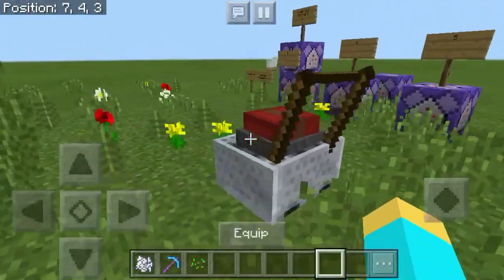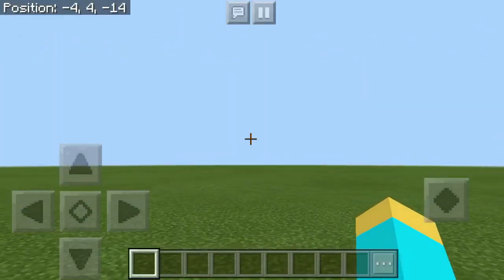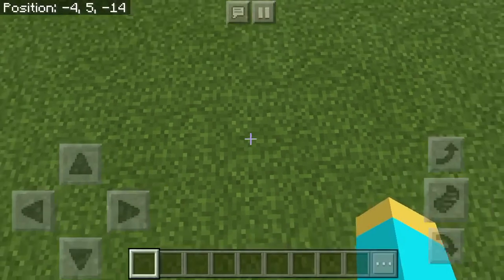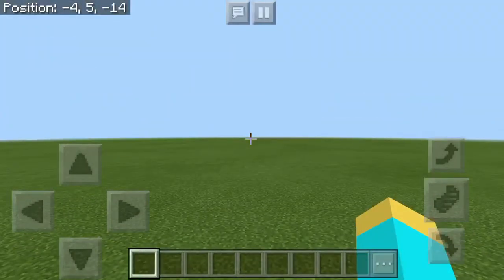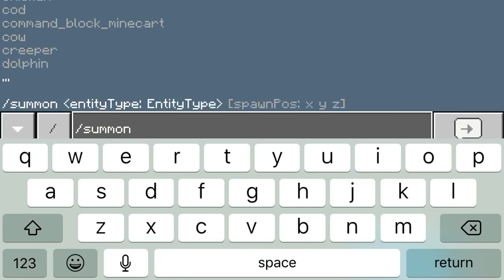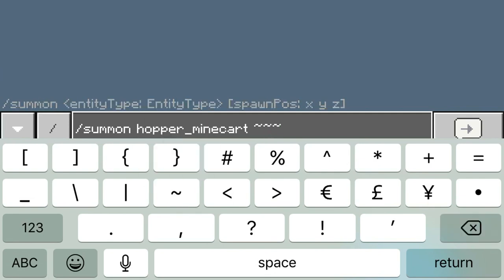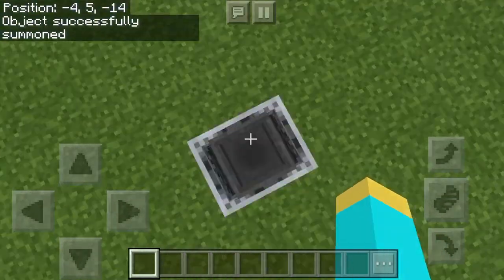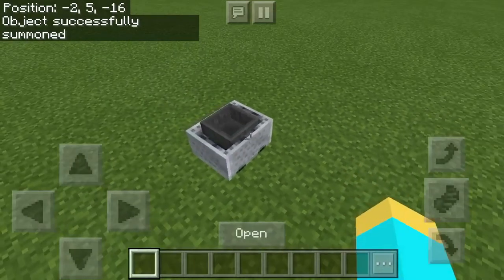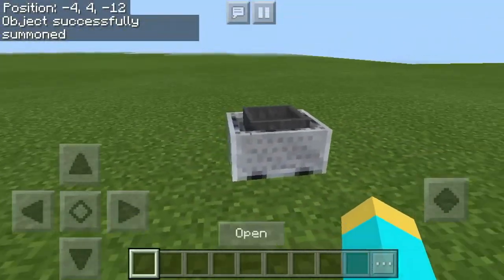Now I'm going to show you how you can build this thing in your own Minecraft world. The first step to making this lawnmower is to fly up at least one block above the ground and type in this command: slash summon hopper_minecart, and then three tilde symbols. That is the first step to making the lawnmower - as you can see we have the minecart down.